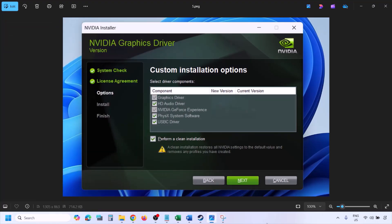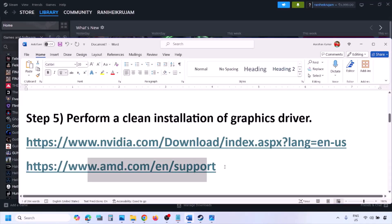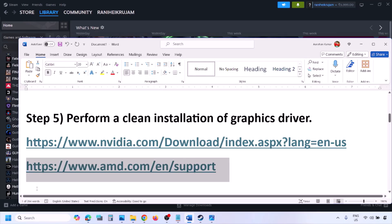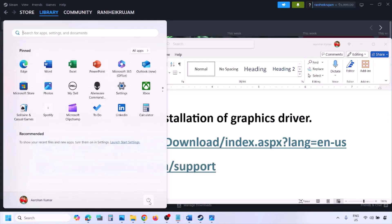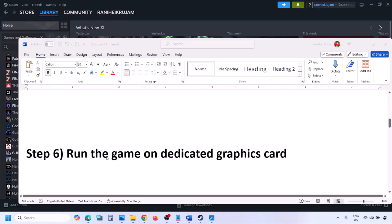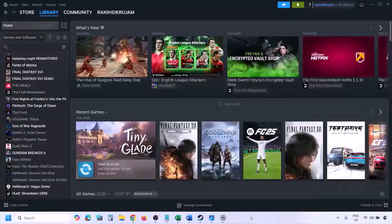Once the installation is complete, restart your computer and after the system restart launch the game. For AMD card users, first uninstall the current graphics driver, restart your computer, then go to the AMD website, select your graphics card, download the latest driver, install it, restart your computer, and check.